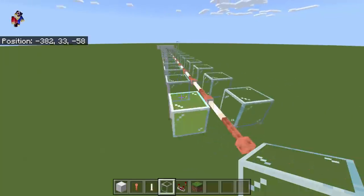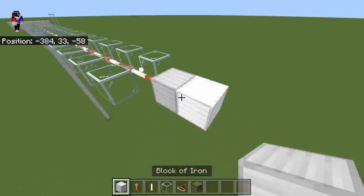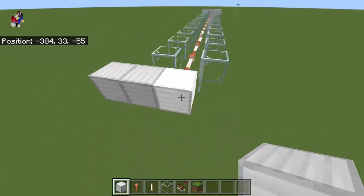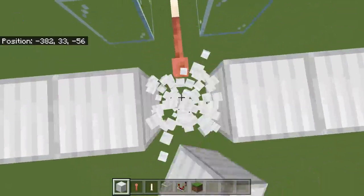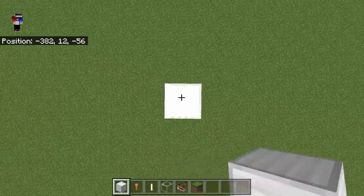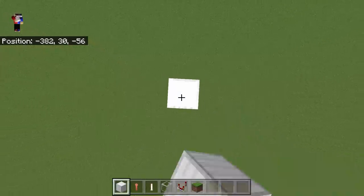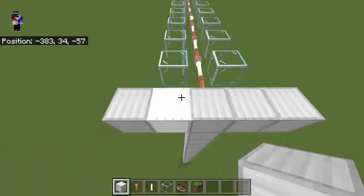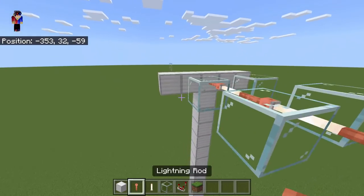There we go — we now have 32 glasses. All we have to do is put five more blocks of iron just like this, and then all the way down as well. Let's break it — we're going to stack up more iron blocks right here until we reach all the way up. Next we need to put more lightning rods and end rods alternately.